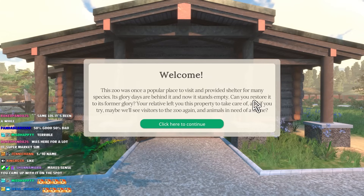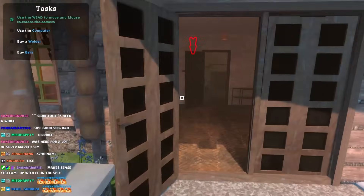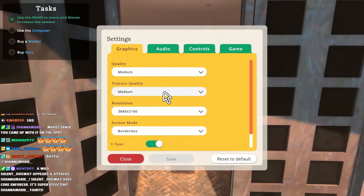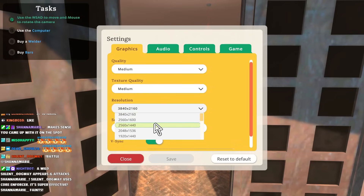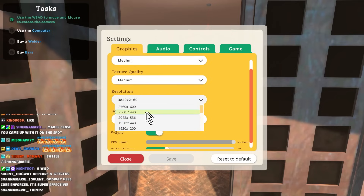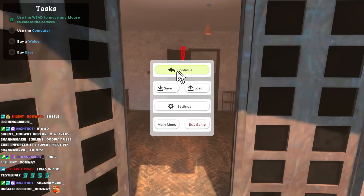And now it stands empty. Can you restore it to its former glory? Your relative left you this property to take care of, and maybe we'll see visitors to the zoo again and animals in need of a home. I think I can do that. Use the computer. This is the laggiest game I've ever played. I have a feeling it's because of the resolution, so we're going to turn that down.